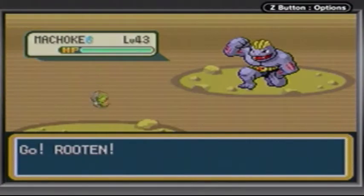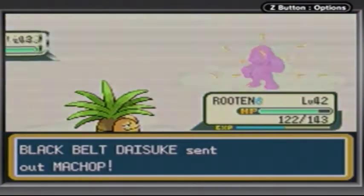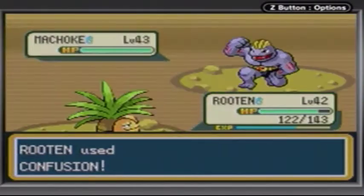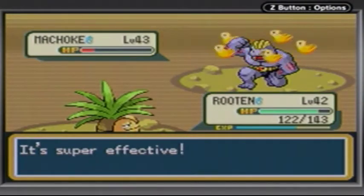Black Belt Daisuke used a Machoke at level 43. He also has a Machoke at level 43, and another Machoke at level 43. Why does no one have a Machamp? Seriously — nobody can trade in this game, what the heck? Well, you can trade in-game.